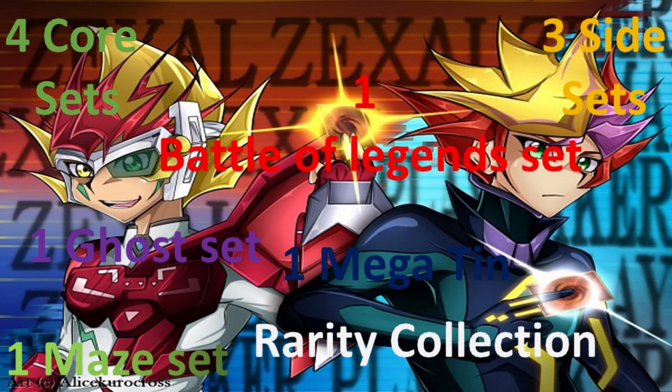Then we have the Ghost set. The Ghost set usually comes around February. Basically this is a set that's just filled with Ghost Rares. It's usually around February time, though it may sometimes extend into March — around those two months is when we usually get the Ghost set.